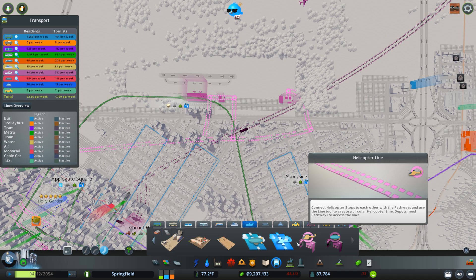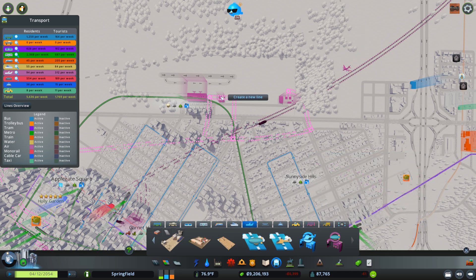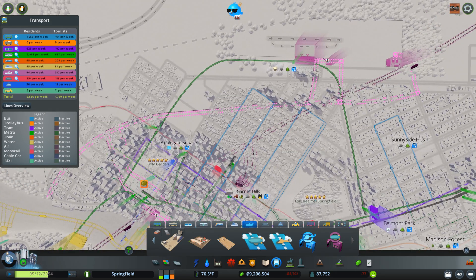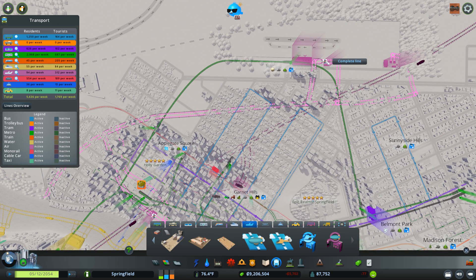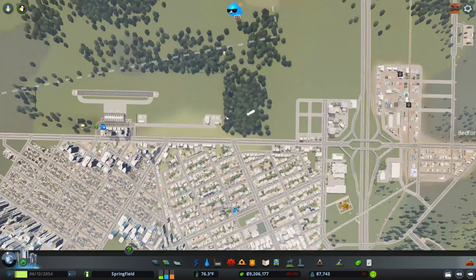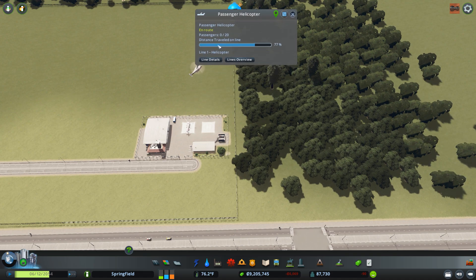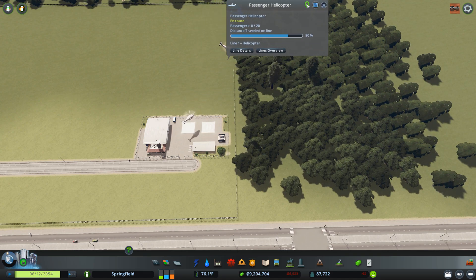Now you need to create a helicopter line. Go over here to Helicopter Line, click on your stop to create a new line, then go over to the other stop to add it to the line, and then go back and complete the line like that. That should get your helicopters going — and yes, here we have a helicopter doing Line 1.